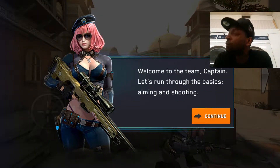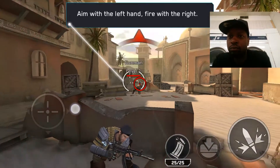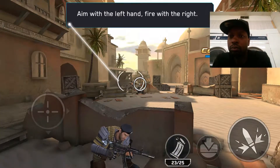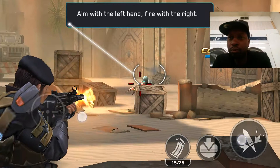Let's run through the basics: aiming and shooting. Aim with the left hand, fire with the right. Press here to get back. Aim with the left hand, fire with the right. Boom, hit ya.